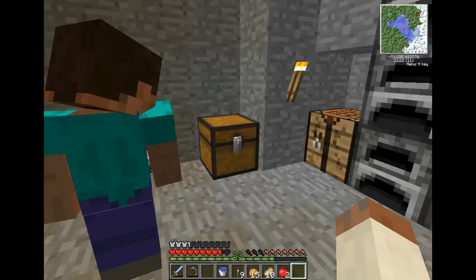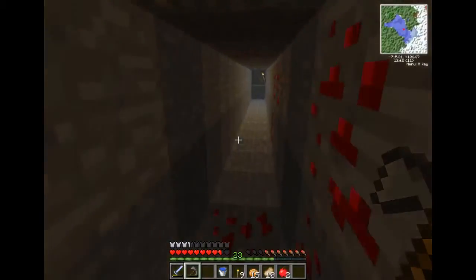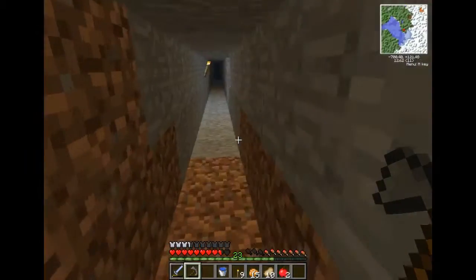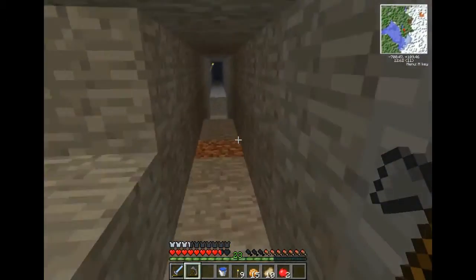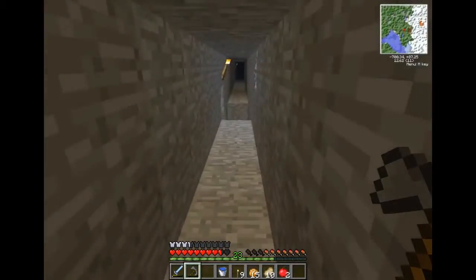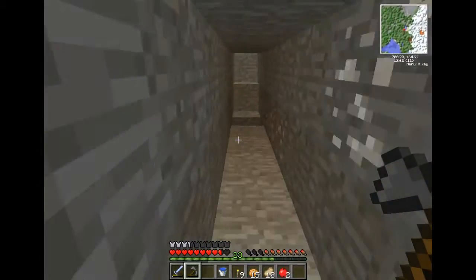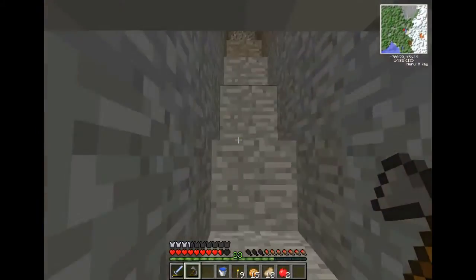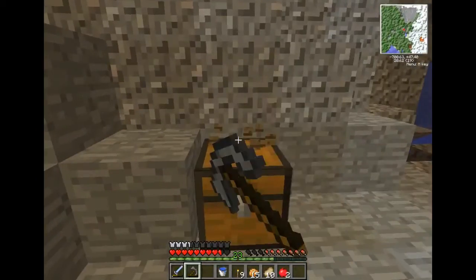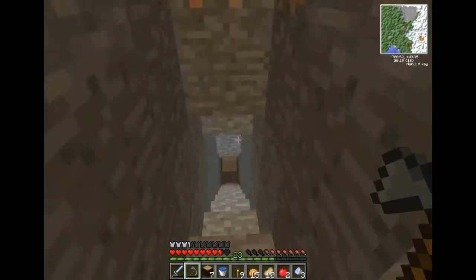We need to build a crusher - basic circuit. This is hard. The crusher turns ore into dust, the enrichment chamber doubles the ore output. Do we need a crusher to make an enriched chamber? No we don't. Do we need copper dust or something for enriched? No. Oh, I was thinking about an enriched factory. There are three different factories - well actually nine.